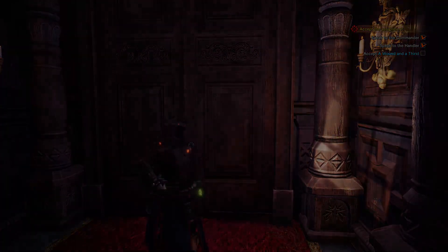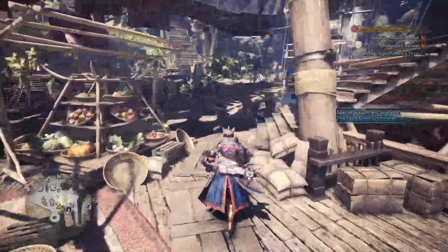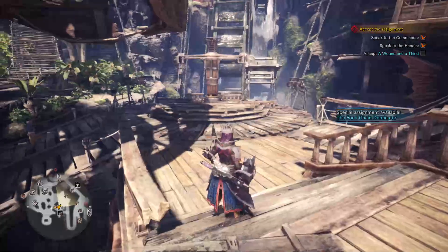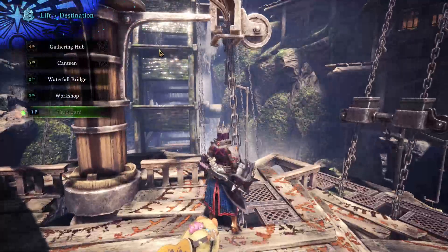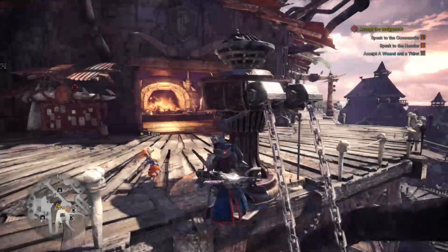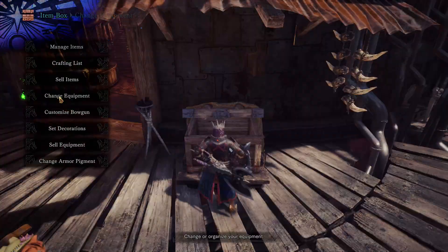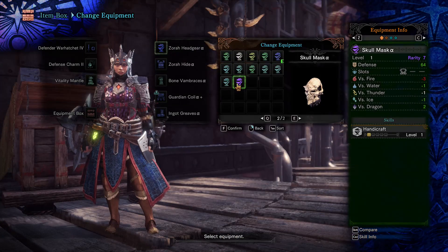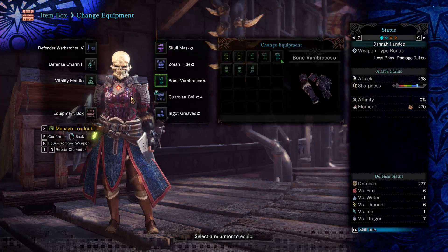I've got a couple of new armor sets — not through the main missions but through optional quests. I managed to hunt some of the Kirin, so now I've got Kirin armor. And I found a rare skull item that allowed me to make this skull mask, which is kind of creepy.